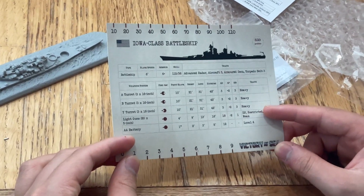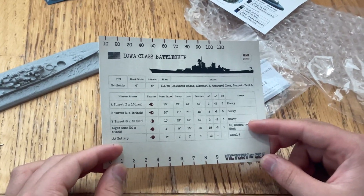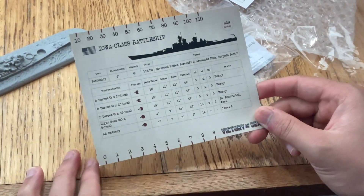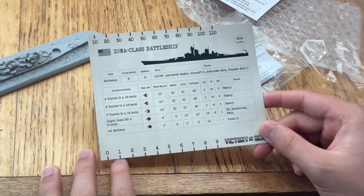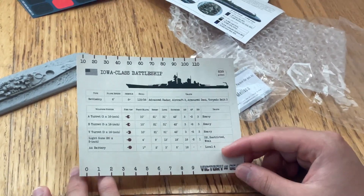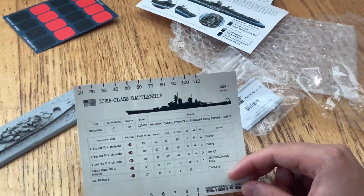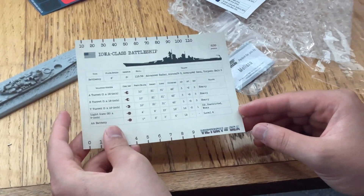The anti-aircraft battery has 1 inch point-blank, 4 inches short range, 2 inches for... actually the ranges are 1, 4, 3, and 5 inches for extreme. With 12 attack dice for anti-aircraft — that's a lot. It comes at a cost of 850 points, cheaper than the Yamato by about 150 points. Well, it has a lot less guns than the Yamato so of course it'd be a little cheaper.